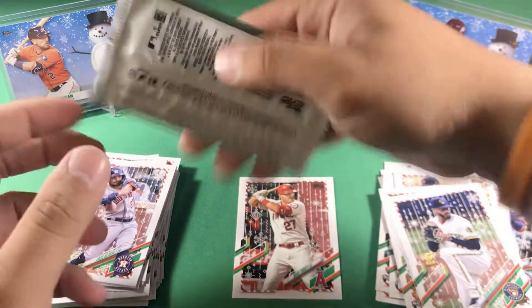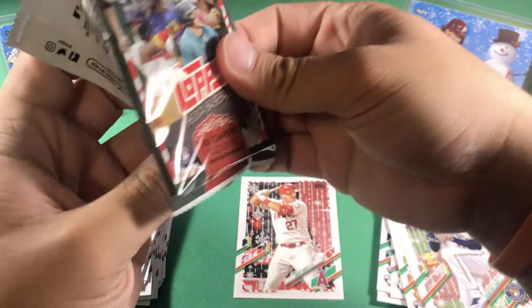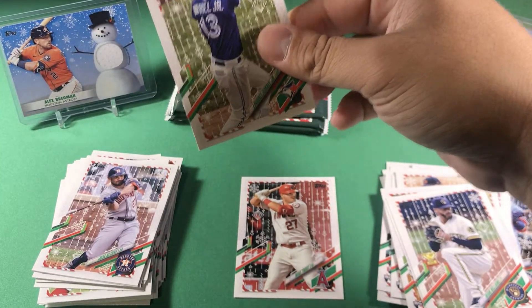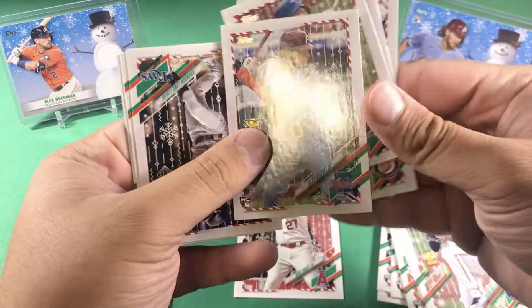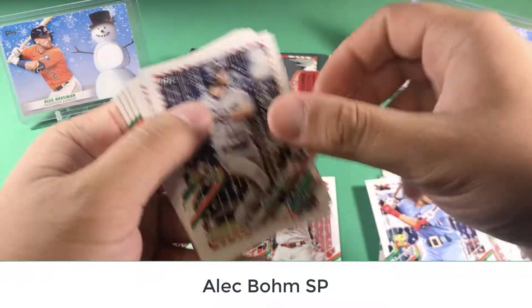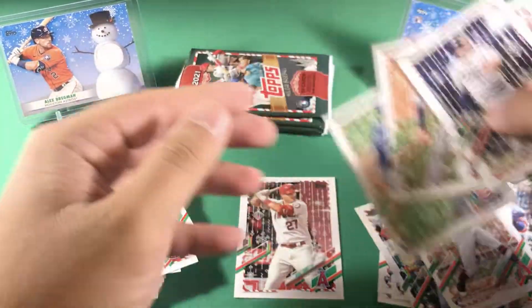I thought I'd do a giveaway to get in the Christmas spirit, and if you don't celebrate Christmas that's okay — just some Topps Holiday for anyone that wants it and follows the rules. We have Yu Darvish, Alec Bohm — nice rookie — Andrew Young, Frankie Montas, and Bryson Marquez.